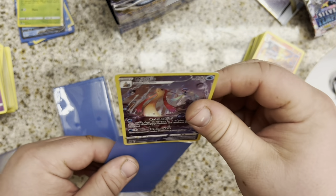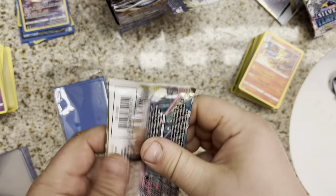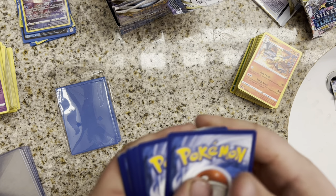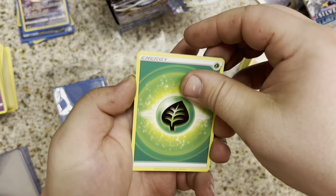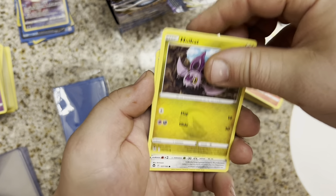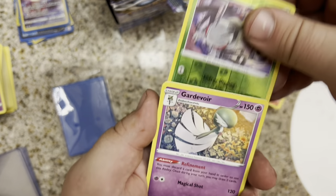All these cards seem to be in really good condition. Are booster boxes more likely to pull 10s? Because I've gotten a lot of pack-fresh cards lately, and auxiliary products with loose booster packs were just not great condition. Do you guys notice — is it just better condition when you get a booster box? Leaf Energy. Emergency Jelly, Araquanid, Stonjourner, Spinda, Pikachu, Noivern, Togedemaru, Sandile, Durant, and a Gardevoir non-Hollow in the rare.